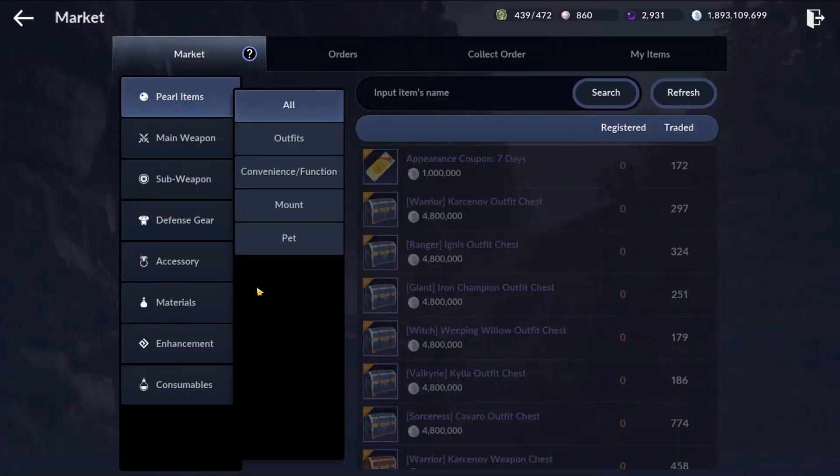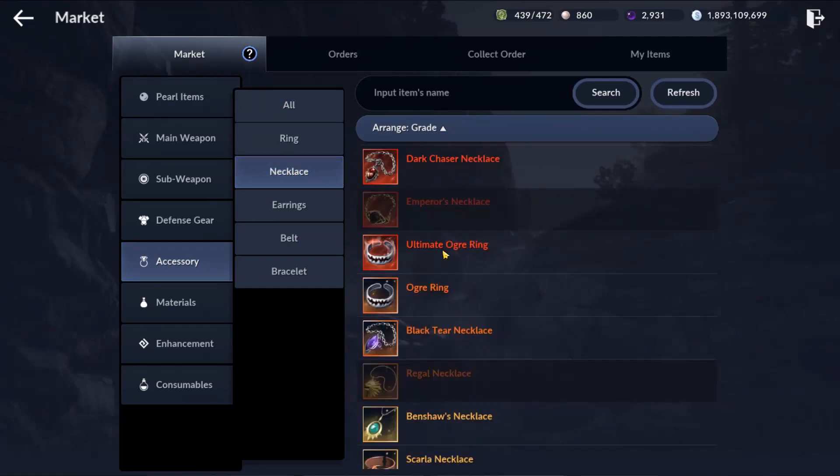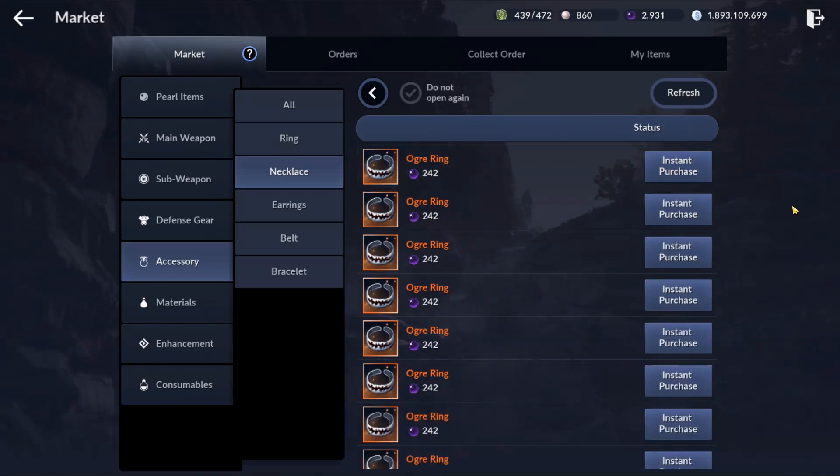I would skip the accessory chest because we can buy accessories with black pearls and they are very cheap now. For example, the org ring is the most expensive accessory, but it is only 242 black pearls. So 5 accessory chests will be worth around 1200 black pearls.